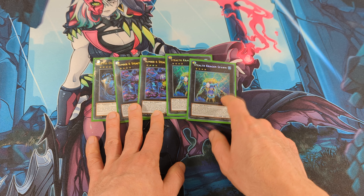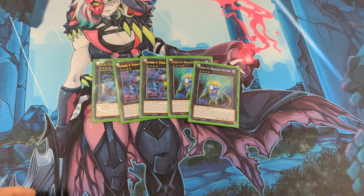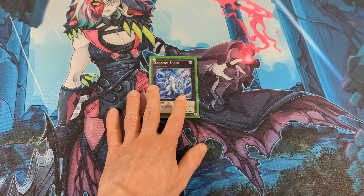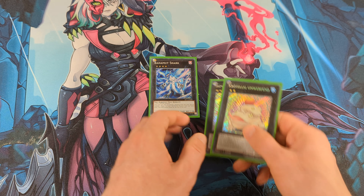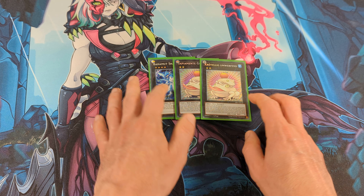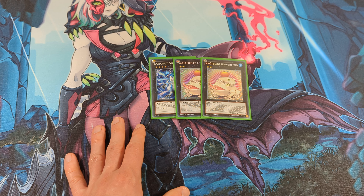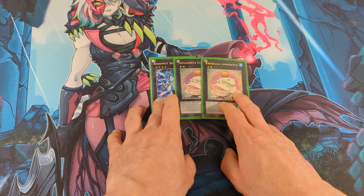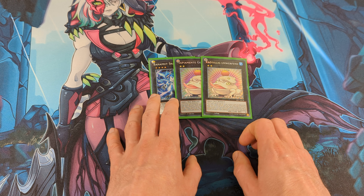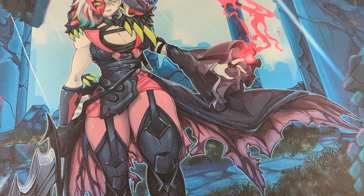In the extra, I play 1 Abyss Dweller to stop my opponent from activating anything from the graveyard, and also it boosts all water monsters by 500. Next, Number 4 Stealth Kraken — with this card I can turn everything into water dragons on my opponent's side of the field, I can pop and burn my opponent. And this card floats into Stealth Kraken Spawn, which floats back into the Kraken.